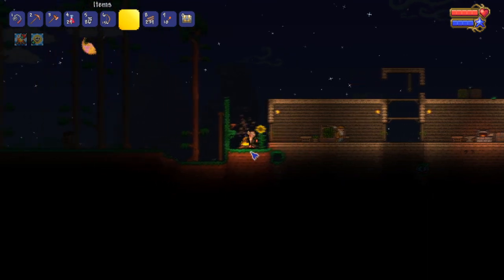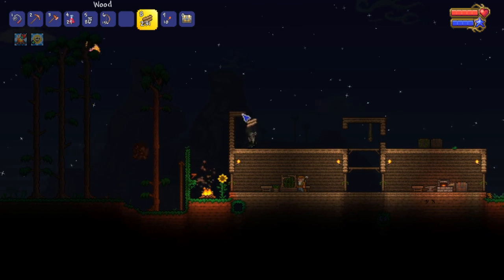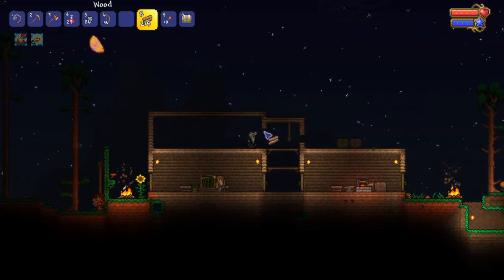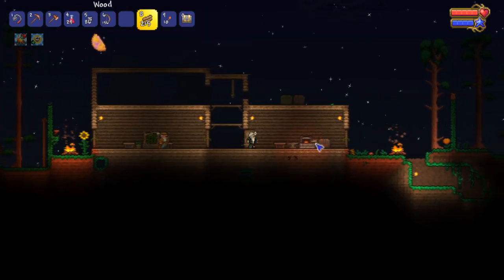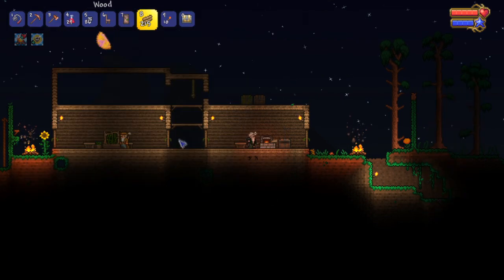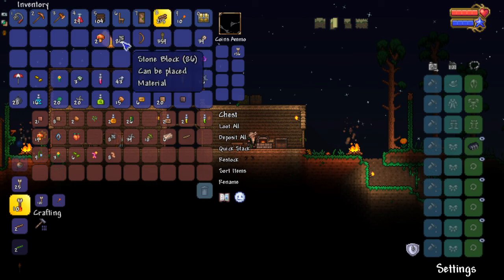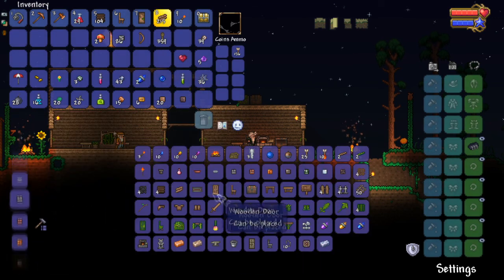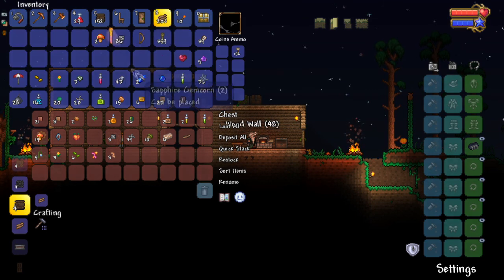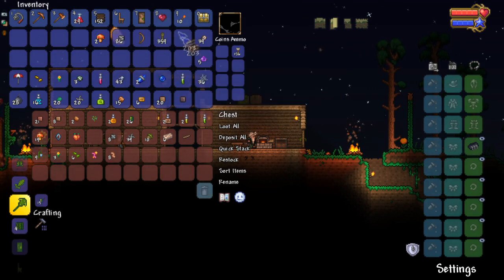We'll go ahead and make our roof here. We need to grab a door, one chair. We're gonna need to make some backgrounds — I think I have extra, yeah, extra backgrounds. I'd have to make some more though. There we go, 152 backgrounds — that should be enough. Let's go ahead and eat the crystal heart — there we go. That's like 120 health, that's pretty nice.